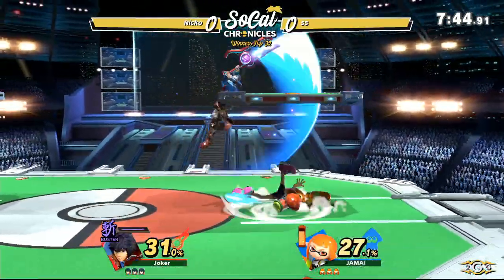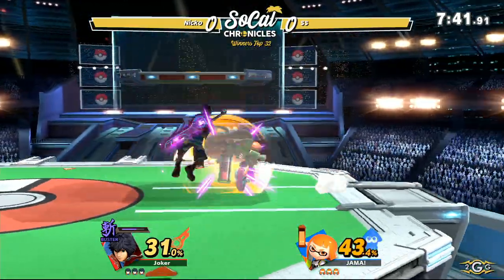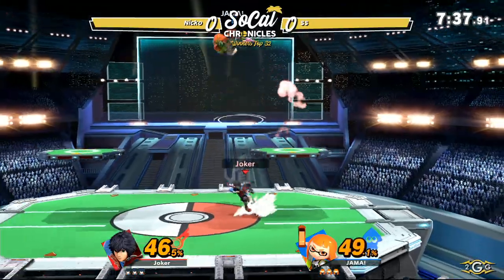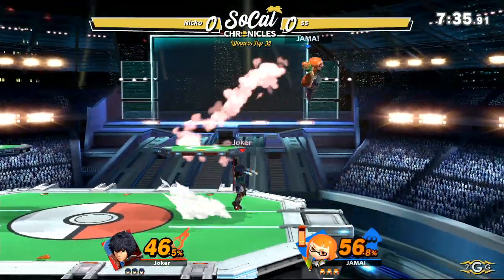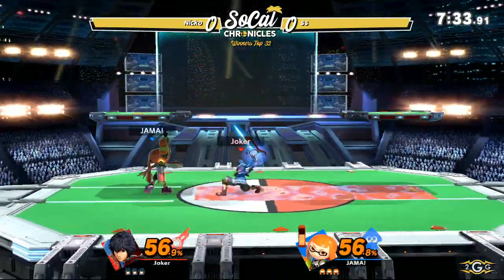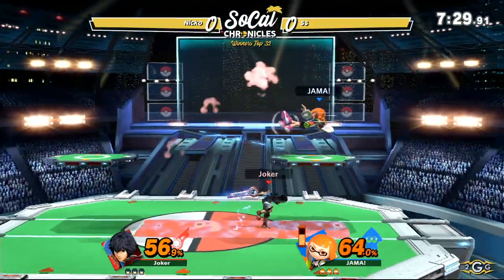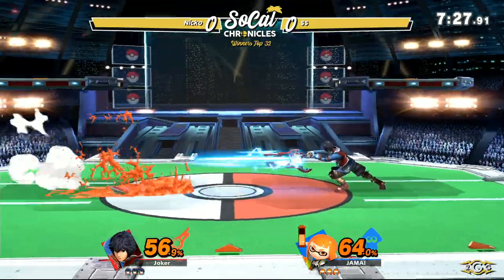We'll have to see. Inkling, of course, is considered a very strong character in this game. But you know who else is considered very strong? Shulk. When you take a mid-tier warrior like Niko, who is committed to Shulk his whole Smash 4 career, and then you buff him, you're going to get some really nasty results.